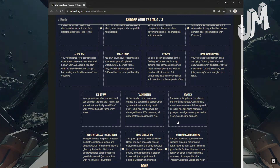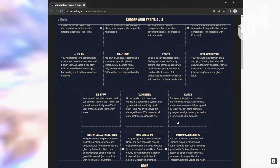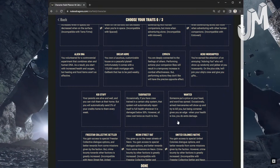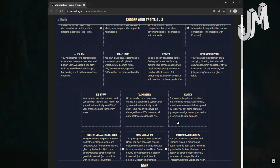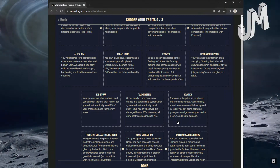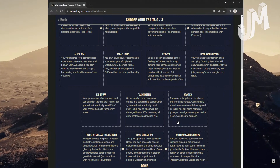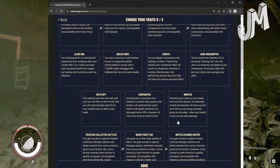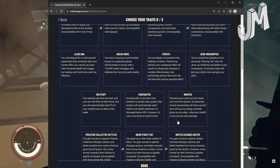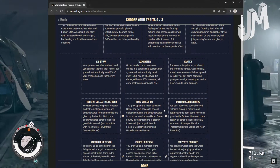Personally, I believe Wanted is probably the best trait because you're going to get more XP and loot. Wanted: Someone put a price on your head and the word has spread. Occasionally, armed mercenaries will show up and try to kill you. But being cornered gives you an edge — when your health is low, you do extra damage. You've got a damage buff, XP, and loot. That's pretty good.